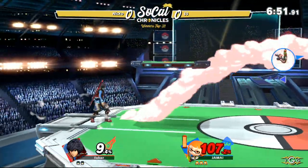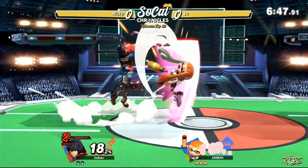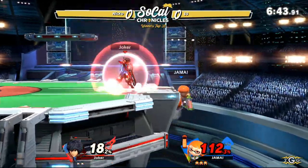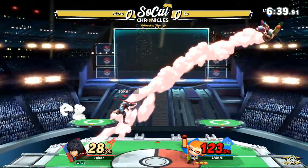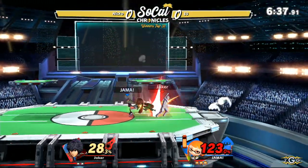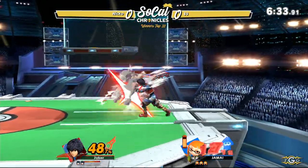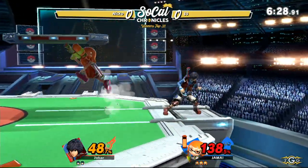Going to get that jab. While we are here on downtime, I'm going to talk about Inkling. He has about 300 units of ink in his tank. The opponent can hold up to 300 units of ink, but he retains max damage at around 180 units.